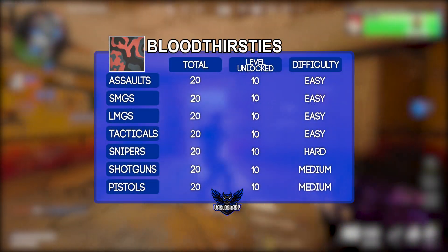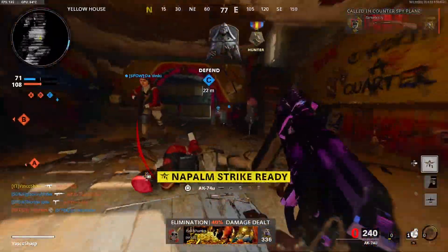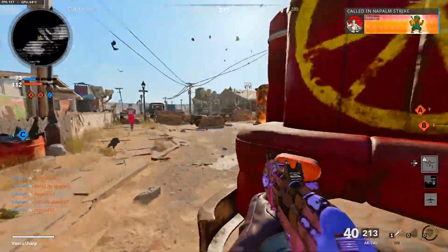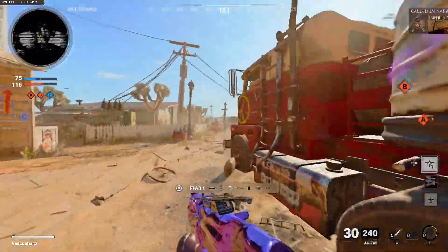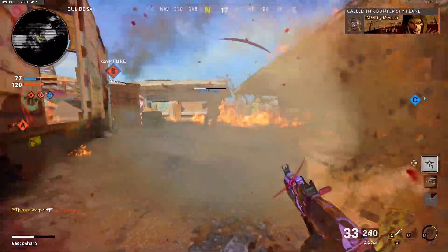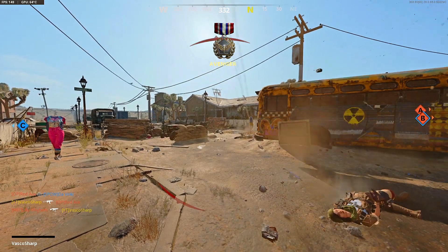To complete Classic you must get a 5-killstreak — also called a Bloodthirsty — 20 times in total. These stack up: 5 kills counts as 1, 10 kills counts as 2, 15 kills counts as 3, and so on. You don't want to get killed while on a killstreak, so make sure to use a suppressor, the perks Ninja and Ghost, and the Field Mic. This way the enemy won't see you on the minimap due to the suppressor and Ghost, won't hear you due to Ninja and the suppressor, and the Field Mic lets you see enemies around you when you need that final kill to reach 5. The best game modes for Bloodthirsties are Domination or Hardpoint, since you always know where enemies will be. Nuketown is also very good for Bloodthirsties, especially with secondary weapons.